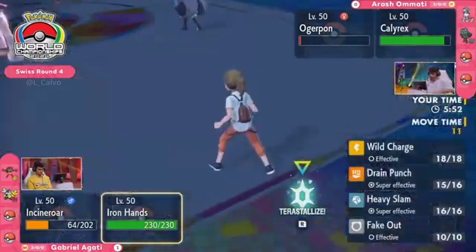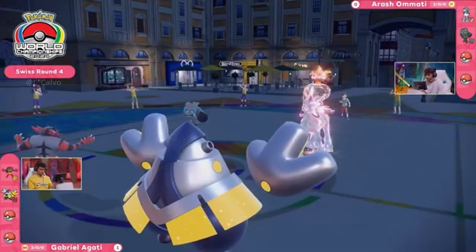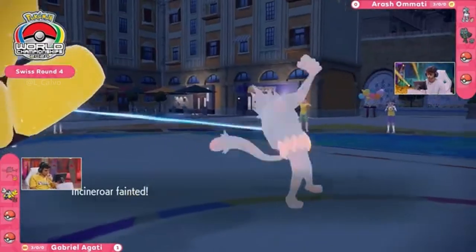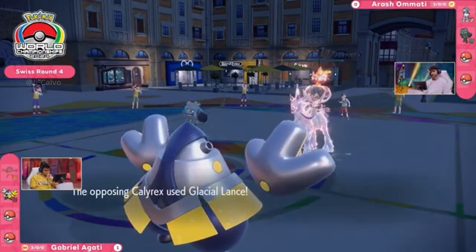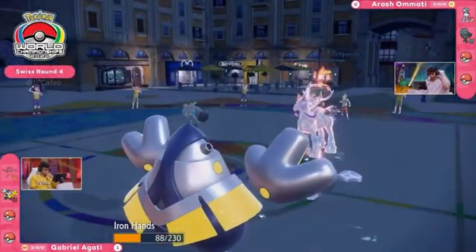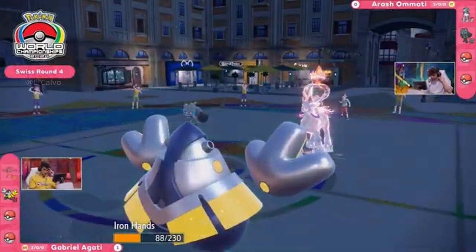The Iron Hands wouldn't appreciate this hit either, and if you take the turn to swap Incineroar out, Iron Hands isn't going to be great for a double-up. Anything Agadi has in the back — the combination of one of Ogre Pon's attacks and Calyrex could be a knockout. Kind of just have to give the Incineroar up here — don't want to risk throwing the game on the second turn. That means no Knock Off — no Clear Amulet — and no way to slow down Calyrex. The first Glacial Lance of the match, single target — a lot of damage into Iron Hands.